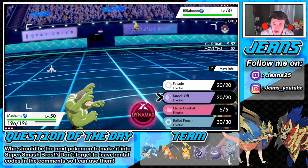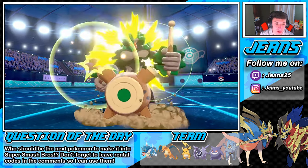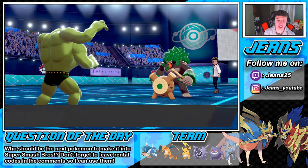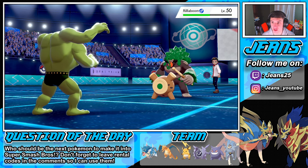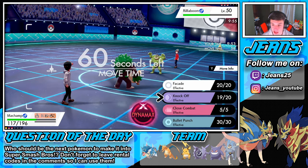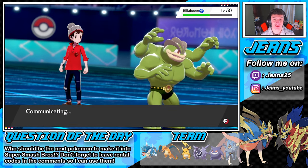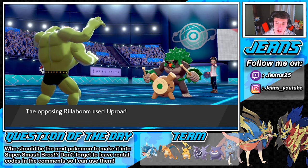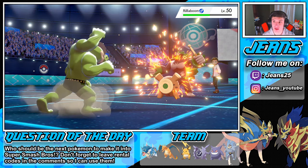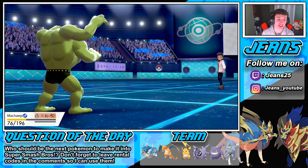We Knock Off Rillaboom's item — it was a Miracle Seed. He goes for Drum Beating which drops our speed, but he already outspeeds us anyway. Knock Off pops off. Burn triggers Guts and we go for Facade — the attack is effectively doubled because of Guts with the burn. Facade is base 140 now because it's doubled under the burn with Guts. Night night buddy — he goes for Uproar but Facade takes him out. Facade does some absolute work with Guts.